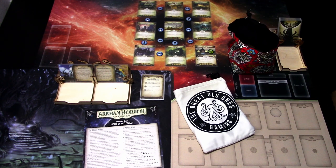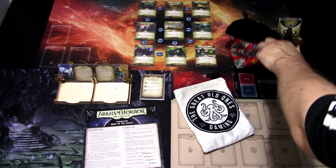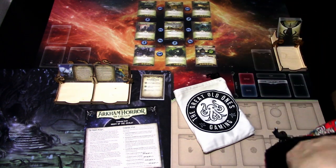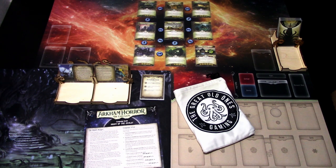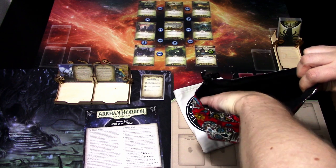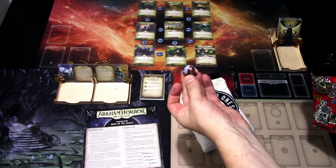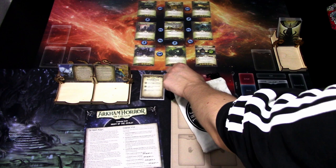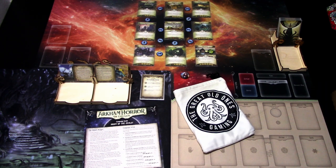I have my investigator tokens in the bag, and just to mention, I have already added the Edge of the Earth investigators in the bag, so there are new investigators, and also we are using all of the player cards from that investigator expansion. Let's get started by picking up our investigator. The unlucky investigator this time is another mystic. I just can't believe how we always get mystics in this series, but it is what it is. I'm not gonna change my pool. So we get Diana Stanley.